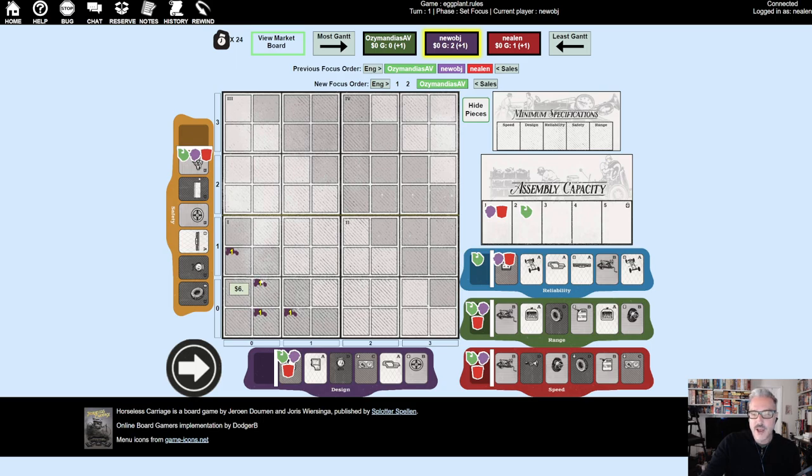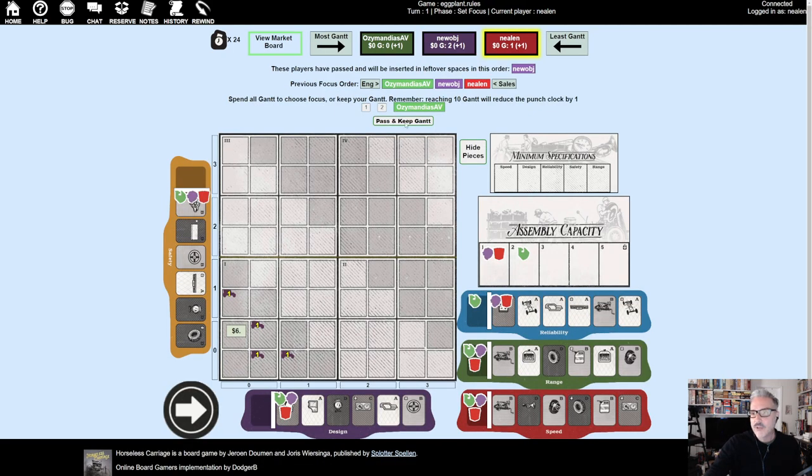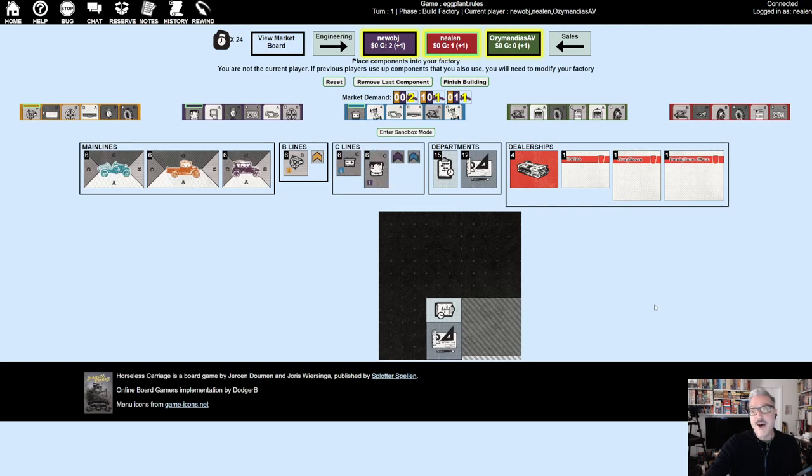Brian, I don't think it matters much for you — as long as your car has one design or safety feature, you'll make a sale. Ozzy will probably get twelve dollars and you and I will each get six, since we only have one assembly capacity. Spending your two Gantt charts right now would be a waste. I'd say pass — and then so would I.